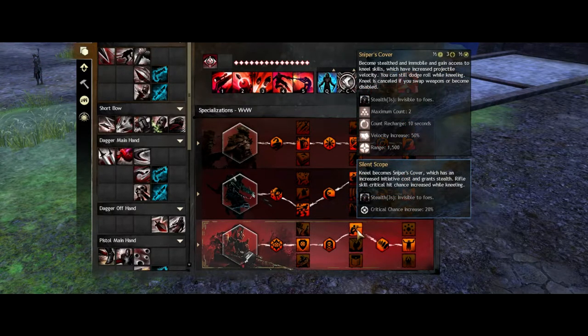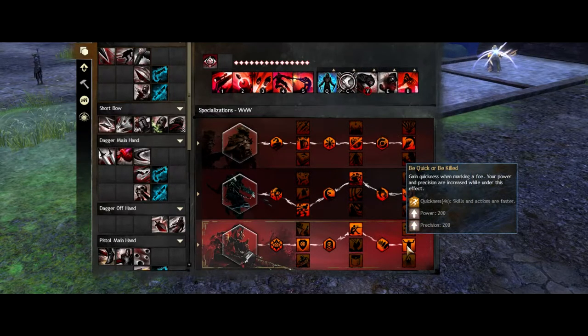Sniper's Cover is a trait that helps you stay alive a lot longer, but it also helps you surprise your opponents when attacking — I will talk more about tips and tricks later. For the last trait, I decided to go with Be Quick or Be Killed. Fire for Effect may be a good choice too, but for solo roaming the Quickness and Power and Precision boosts are just essential for your burst and overall damage output.